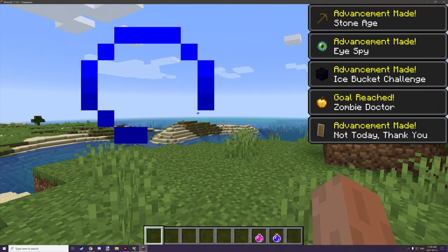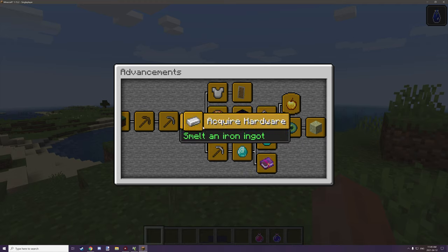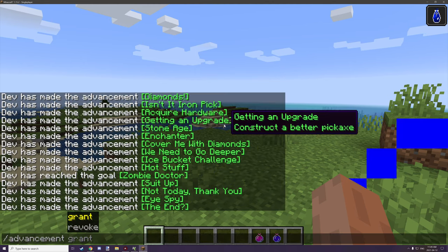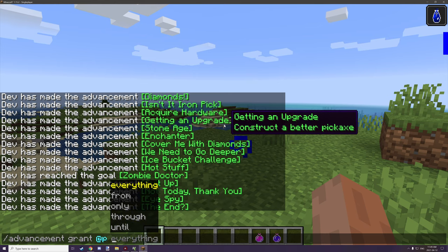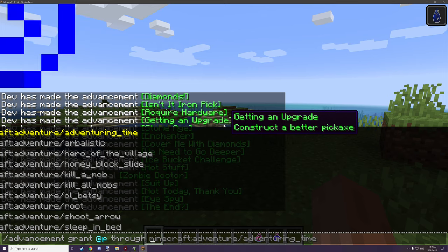As you can see, we've unlocked all of them from just one potion effect. If we open up the advancements screen, all of them are unlocked. What I've done is use the command slash advancement, then grant, then @p for the nearest player, and then selected a target advancement to unlock everything up through that point.